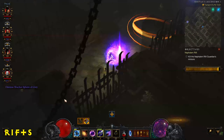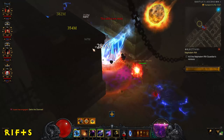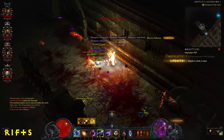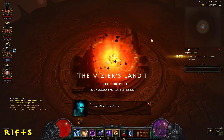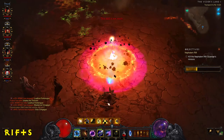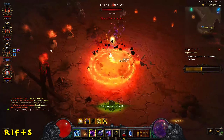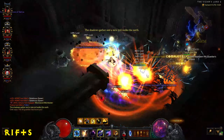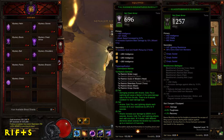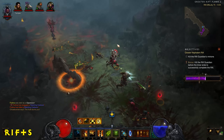Rifts are the main fun of Diablo 3. You have regular Nephilim rifts, greater rifts, and challenge rifts. For regular rifts, simply open one at the Nephilim obelisk — no keystones required. Kill enemies to fill a yellow progress bar; elite packs drop progress globes that fill it faster. Once full, a rift guardian spawns, and when killed drops gold, loot, legendaries, crafting supplies, and blood shards. Blood shards can be spent at a shop in town for a chance at legendaries. Depending on difficulty, the rift guardian may also drop greater rift keystones — on Torment 11 you should get two per guardian.